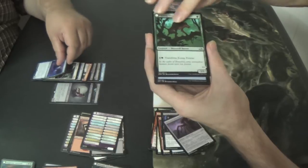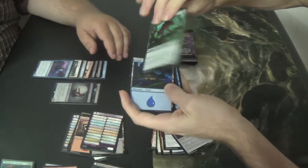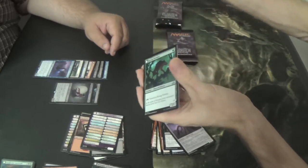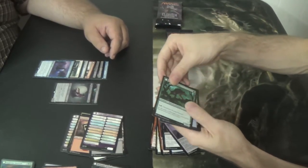Kessig Prowler — hopefully you're going to see some modern play if wolves start to become a thing. Just a 2/1 for one that you can transform with. Yeah, it's in my werewolf deck.